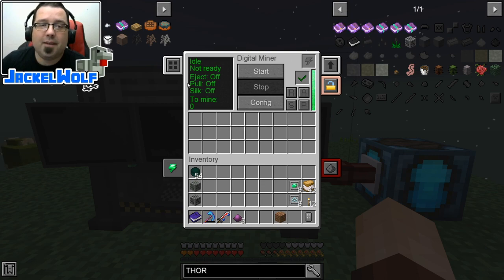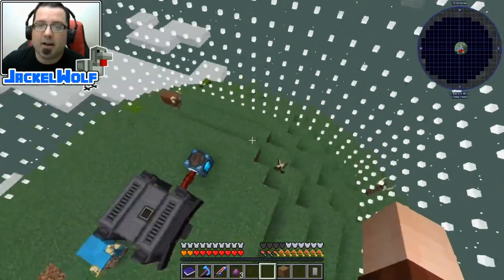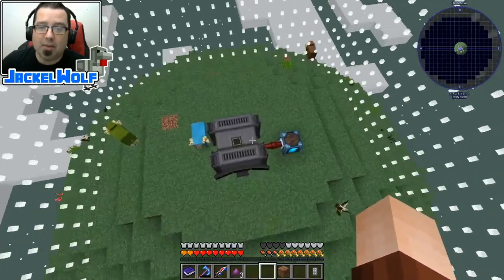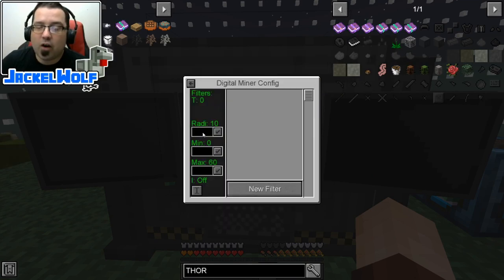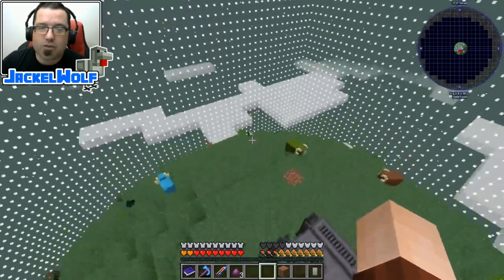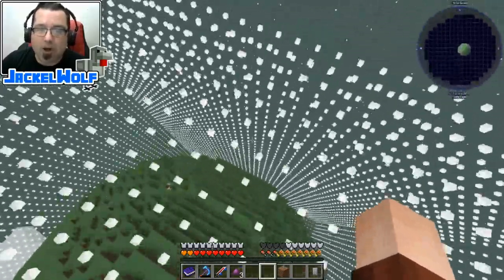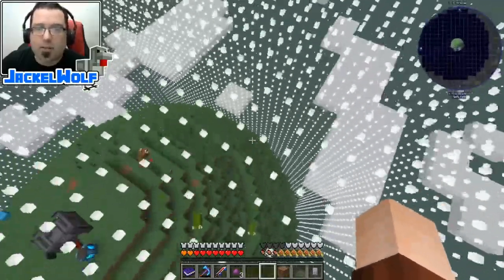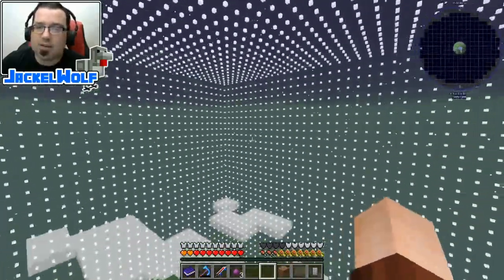Just to give you an idea of how big this is, let's go turn the visual on. This is going to be the default mining area for this digital miner. Now we can actually make this a little bit bigger. I've tested this out before. If we go into our config over here, our radius is right now at 10. Let's make that 25 — that should cover all around this island here. So every block on this island is within this radius, and every single block on here is a mineable block within this cube.